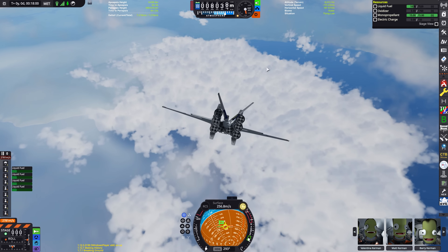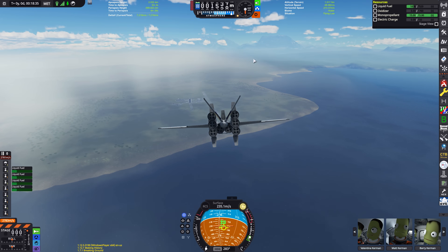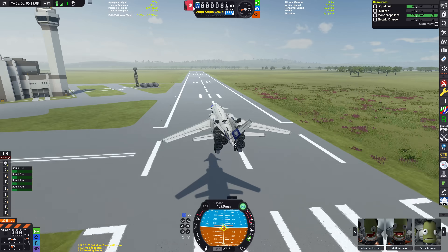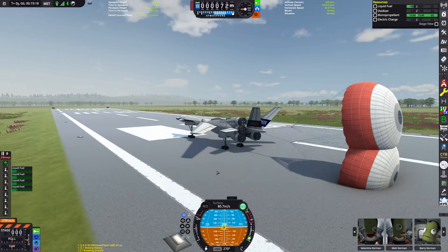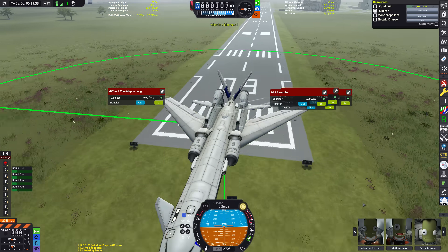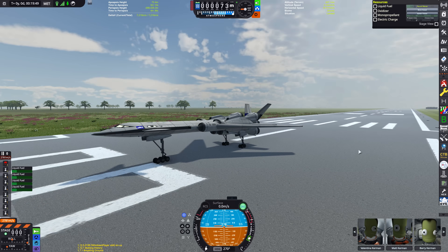Now it's a case of deploying the rear air brakes to decelerate and head towards the runway for our landing. A touchdown very close to the end of the runway — so I deployed our two rear drogue chutes and increased the braking power of the rear wheels. But it was absolutely fine: we came to a complete stop on the runway, we didn't overshoot. So yeah, I was pretty happy with that flight.